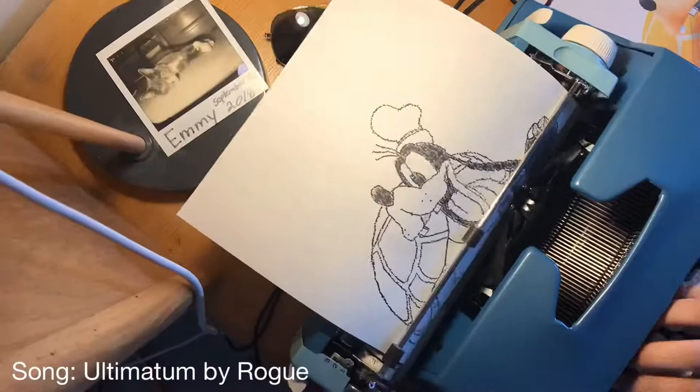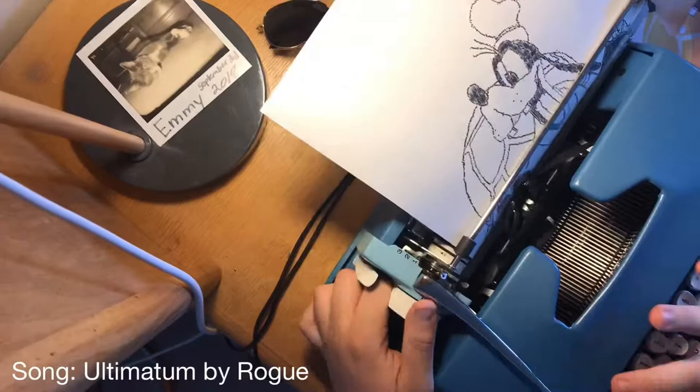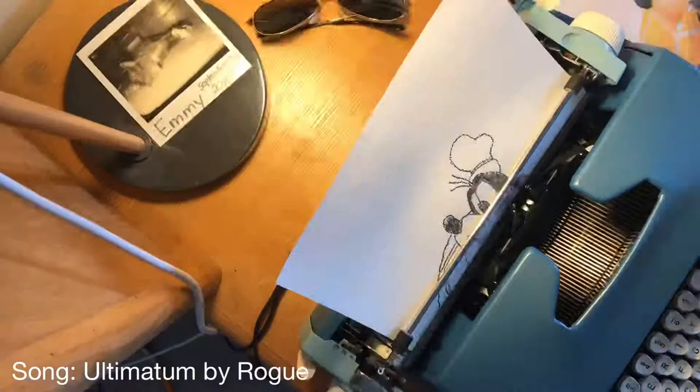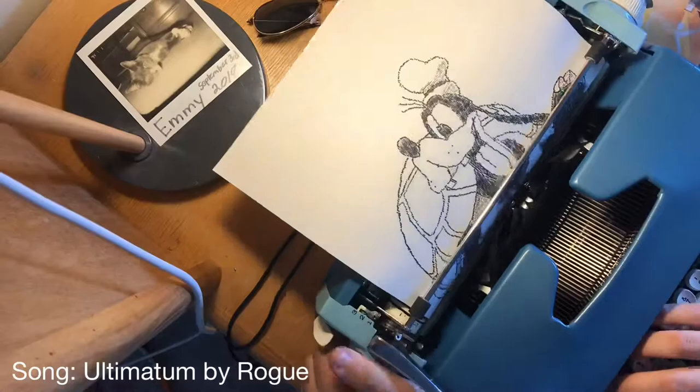The name of the game when it comes to shading is knowing what keys work best with what values, because for darker values you're going to want to use the pound and star keys a lot, since they have a lot less white space as opposed to something like the forward slash or the equal sign. Those you're going to be using for shadows mainly, but when you want something to just be the color black — like Goofy's skin, or fur, I'm not really sure what it is to be honest — you're going to want to use the pound key a lot.